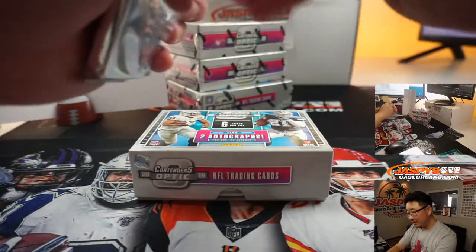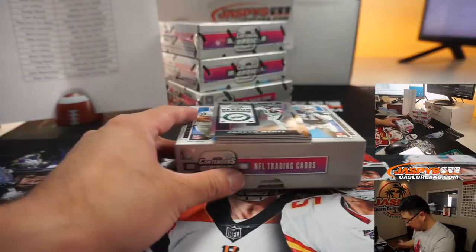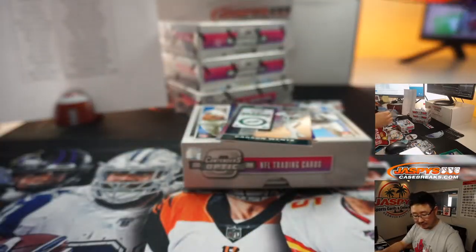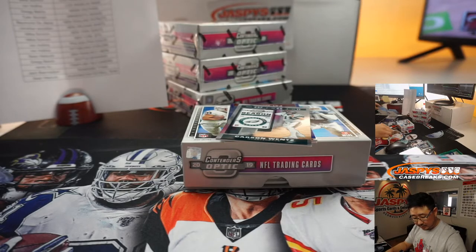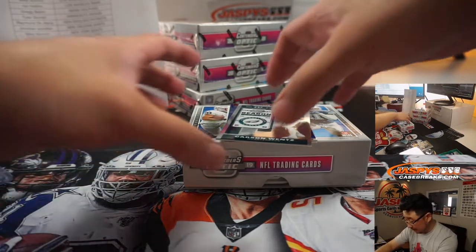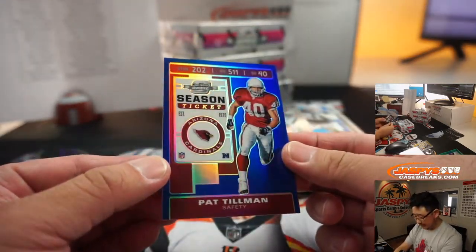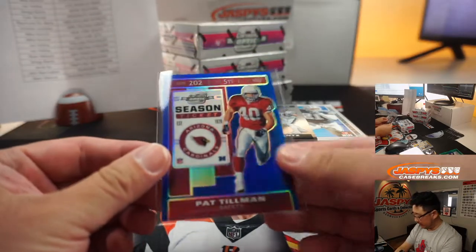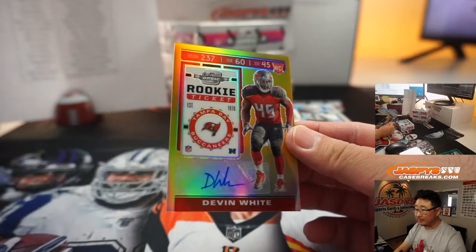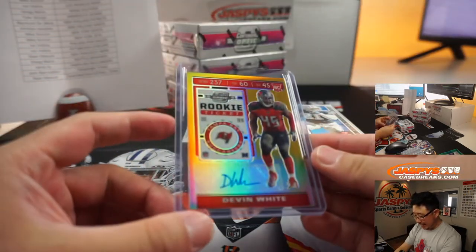Next one — we've got a redemption on the bottom. Any guesses on the redemption? Mason Rudolph, and winning ticket Kurt Warner to 165. Kurt Warner is Rams edition — that's also for you, Ron. The blue is Pat Tillman, 7 out of 99. Nice — RIP. That goes to Mike, the Cardinals. Next up is Devin White, 8 out of 10. Nice low numbers, some gold right there. And that'll be for Randy and the Buccaneers.